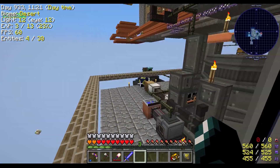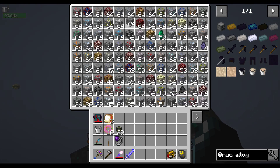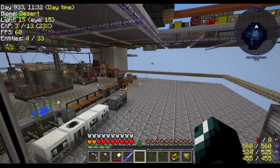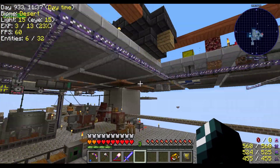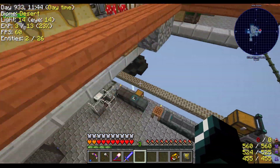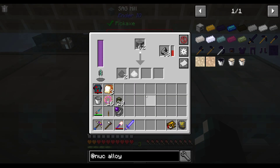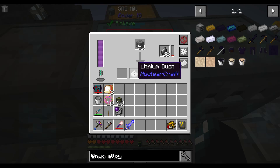Let's go see if we've got any boron ore. We've got all kinds of stuff — hey, boron! Got a whole stack. We want some sort of crushing mechanism. Will the sag mill do it? Sag mill is usually my first option. Looks like it does, and you're giving me something else in that too — lithium.